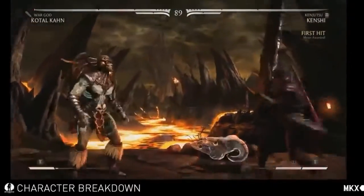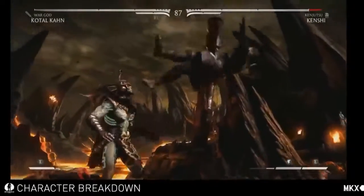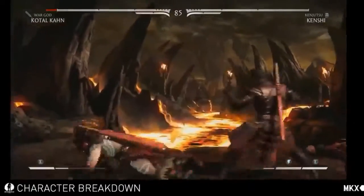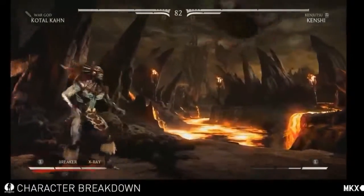So the twist on the short-range anti-air move in this one is the Rising Sword — basically a sword uppercut type of thing. The EX does a multi-hit as well. It's a little bit of a twist compared to what the other variations have.